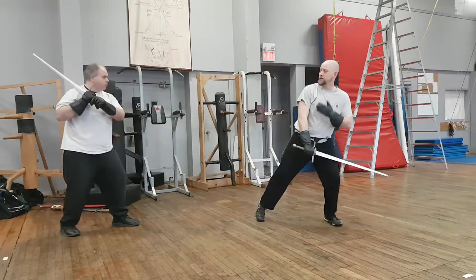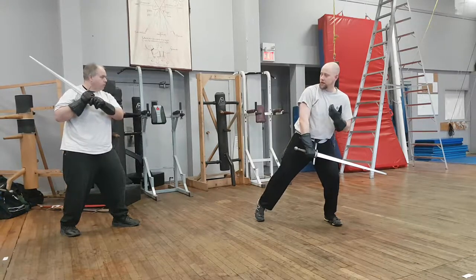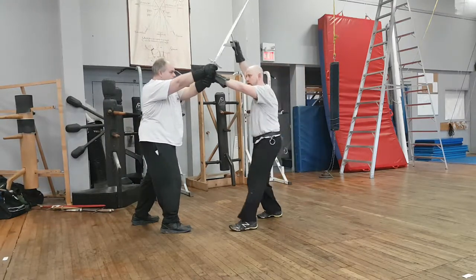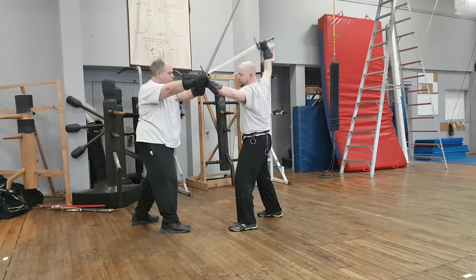If he is more savvy and turns his blade even further, I have nothing I can do in a largo sense. It's all straight up. From here, I have inside plays. My first one is simply to hold the hilt so that I can thrust him.